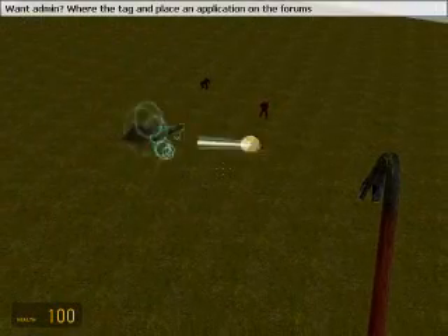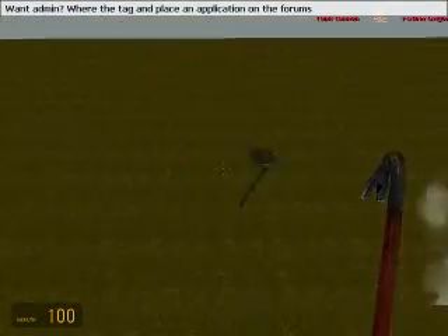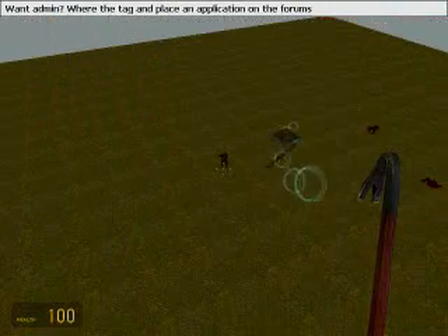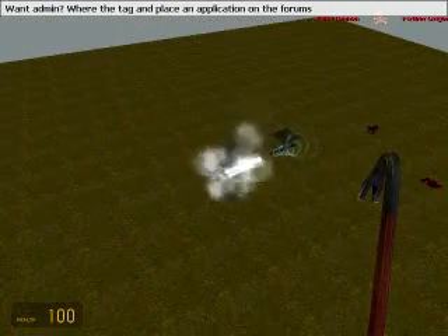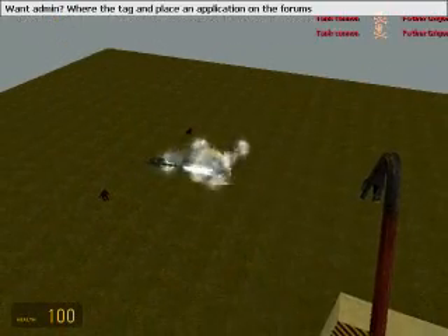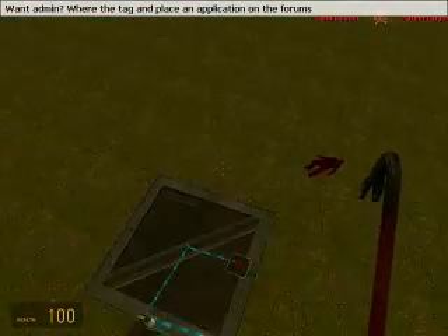Hello everybody and welcome to an ASDNation tutorial. Today we're going to be learning about an advanced wire mod turret. As you can see, it's a 3D turret — it goes in whatever direction. Very deadly. I put G-Combat on it just for the fun of it. So we're going to try and learn something like this today.